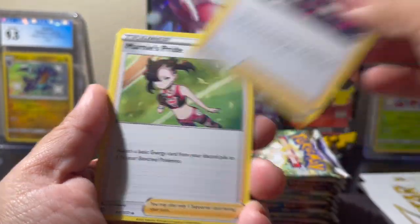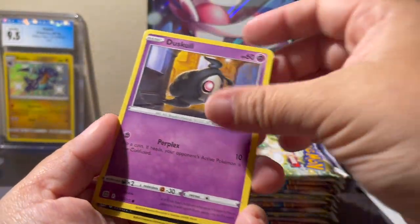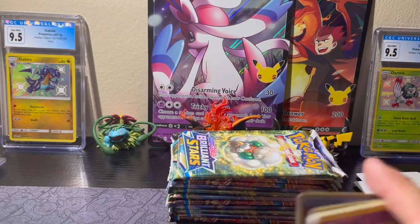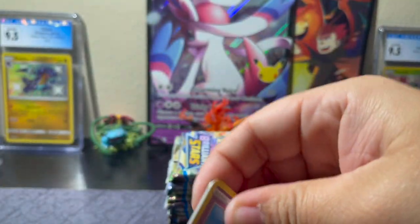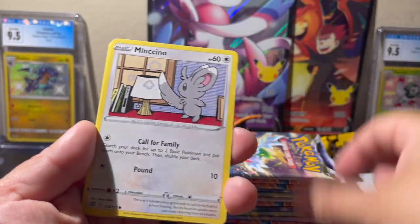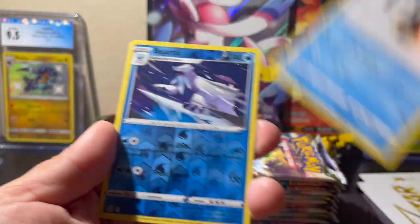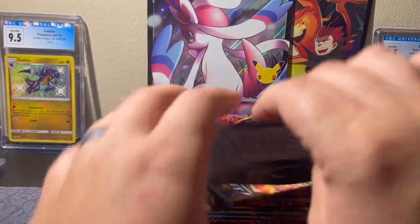Fighting, Team Yell's Cheer, Marnie's Pride, Croagunk, Snorunt, Inkay, Dedenne, Cubchoo, Duskull, Morgrem reverse, and a Lapras non-hollow rare. Man, I'm still not over how great this box is. Lightning, Crawdaunt, Kalak Stadium, Claydol, Chimecho, Minccino, Chimchar, Baltoy, Snorunt reverse hollow, Beartic, and a Groomsnarl non-hollow rare. More trainer gallery cards, keep those hits coming!